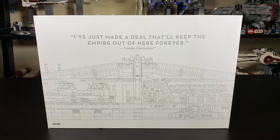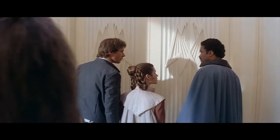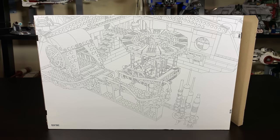Much to my surprise, they actually included a decorated box inside with a quote from Lando reading: 'I've just made a deal that'll keep the Empire out of here forever.' I thought this packaging would stay exclusive to the UCS sets, but I'm delighted with its inclusion here.